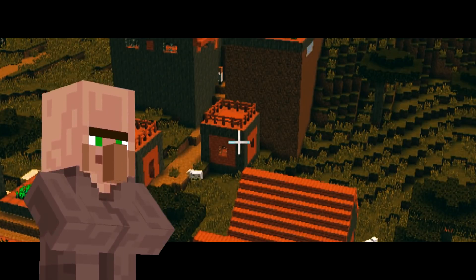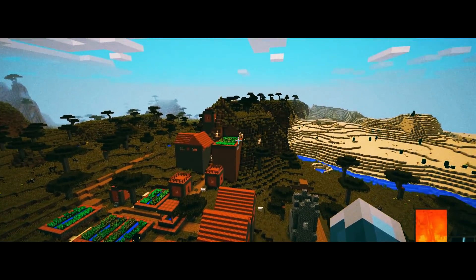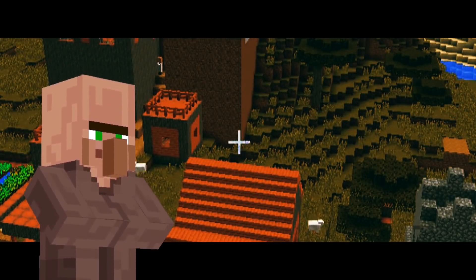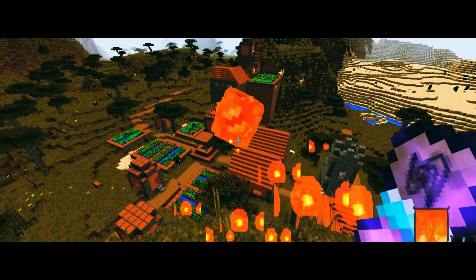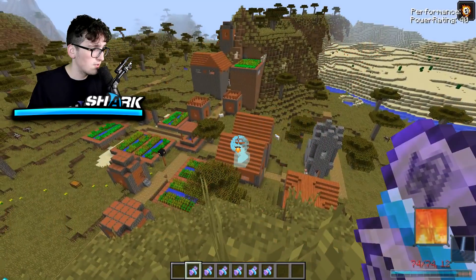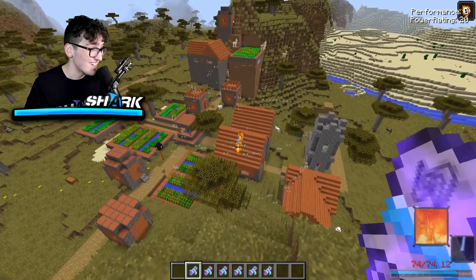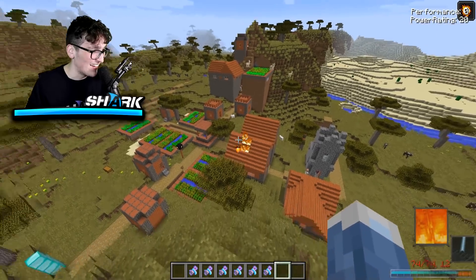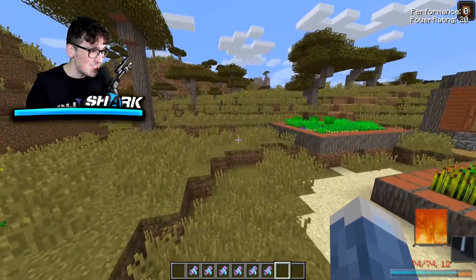Fellow villagers, your master Sharkboy is here to punish you! The llamas will suffer for what you have done! Oh my gosh — wow, okay, that is crazy! Oh my gosh, these powers are just insane, it is so cool what you can do.